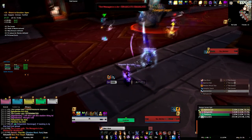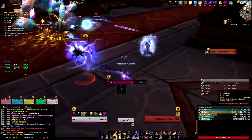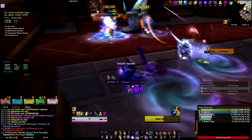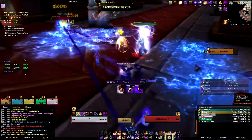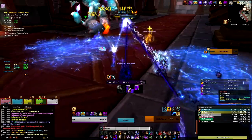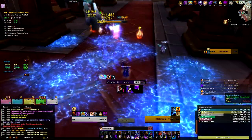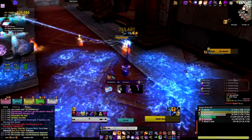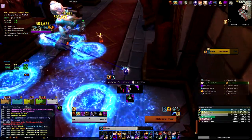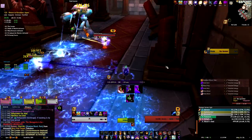For Curator, the main thing you want to maximize your movement for is when he has those blue swirling pools that appear underneath your feet and you have to move out of them. They are really important to avoid because they hit pretty hard, and the graphic is kind of wide — you want to make sure your character is a decent amount away from the edge. There are definitely times where I feel like my character is visually outside the circle but I still take damage, so make sure you give yourself a comfortable buffer.